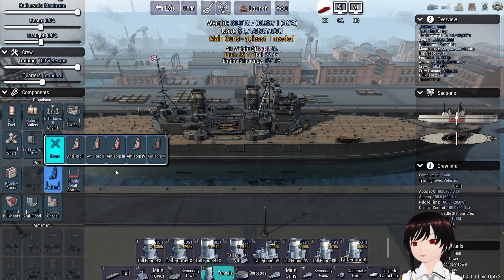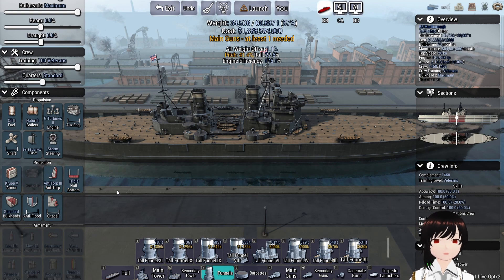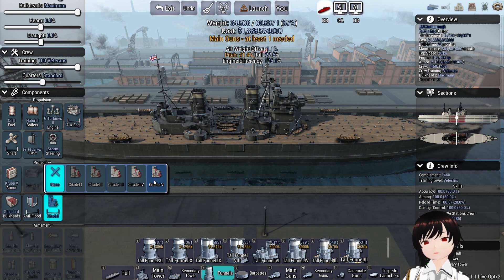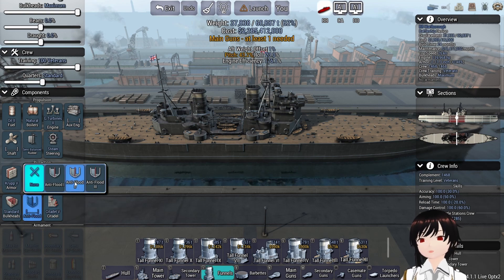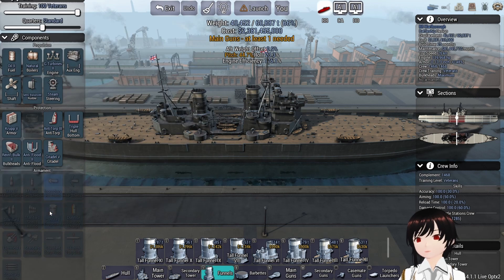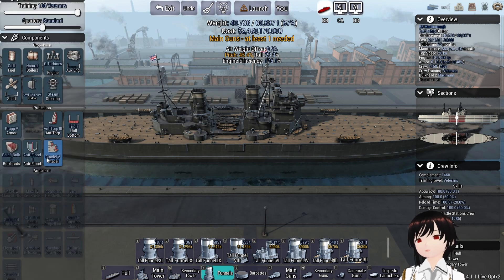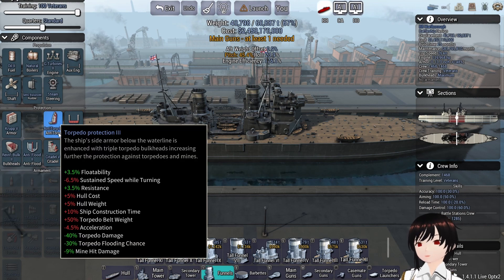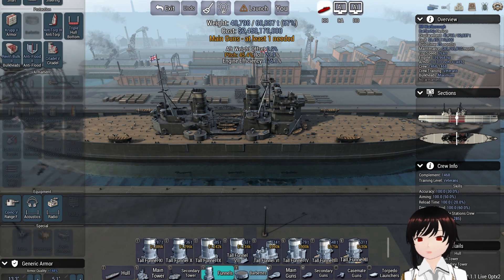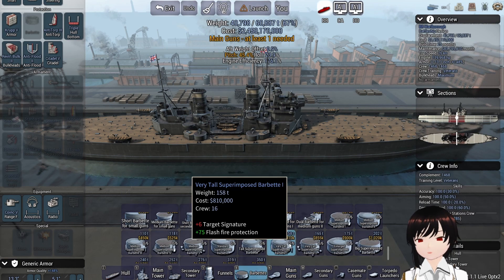Crop five — we do want anti-torp. I have an advantage here over our admiral in that I designed the ships we're fighting. Although I'm not going to use that knowledge too much, I do know there are torpedoes, which is why anti-torp is going on, though not max. I also know the composition of the enemy battleship.